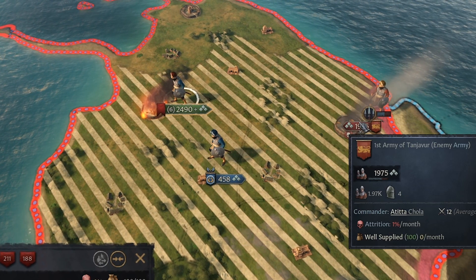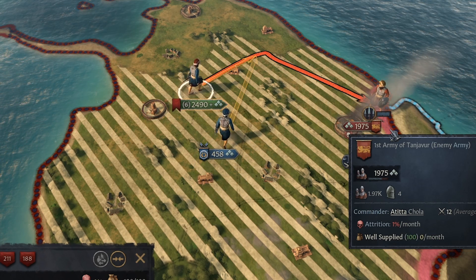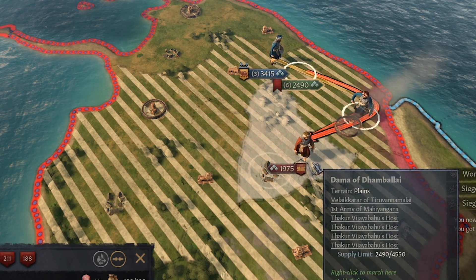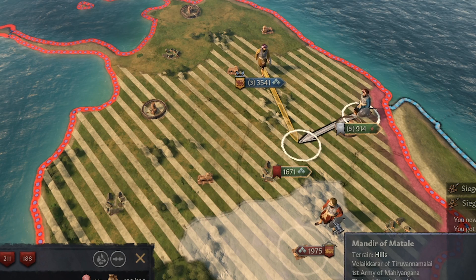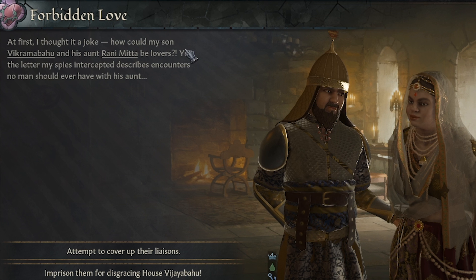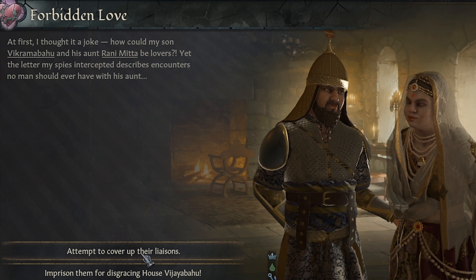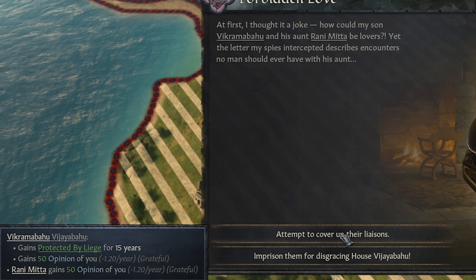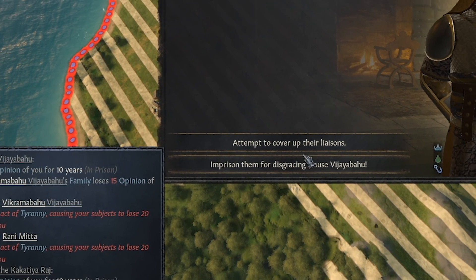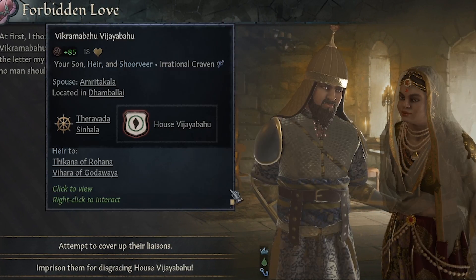I'm not sure exactly what to do now — these guys are getting sieged. If we go over here with this army I hope our allies will follow. Oh yeah, they're following. This guy's got to run — he's freaking screwed now. Meanwhile, we have some forbidden love between our son and his aunt. That's a little bit disturbing. We can either attempt to cover it up or imprison them. There doesn't seem to be any negatives to covering for them, so we're going to do that, because if we imprison them it's apparently an act of tyranny. We should probably imprison him to teach him that's a no-no, but we're going to cover up for him.